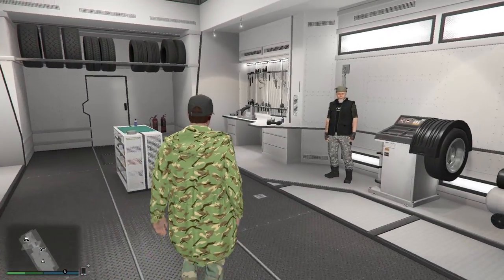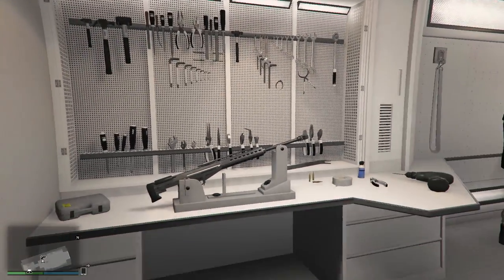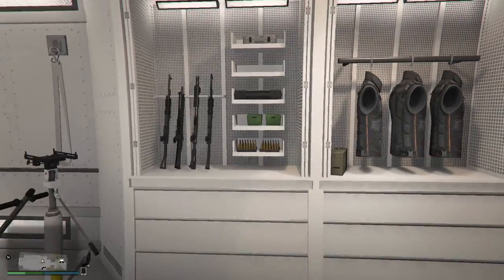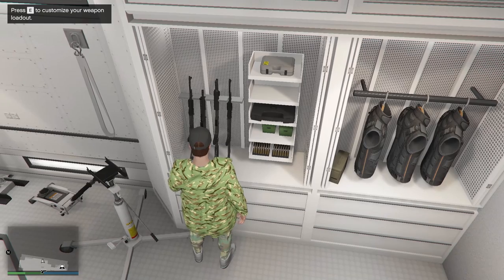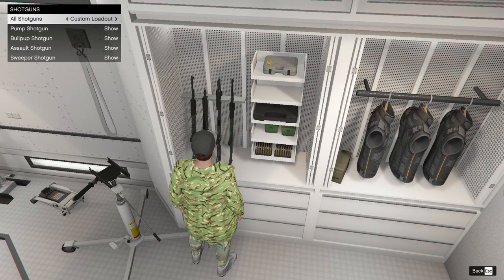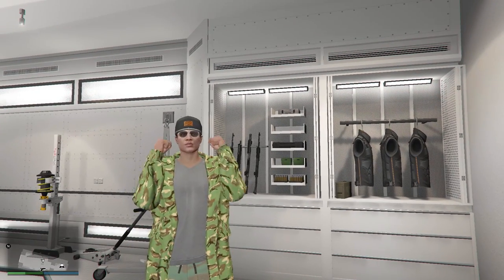When you're inside your underground bunker and your mobile operation center is there, you'll notice the license plate on the back is different to the one you actually have on the MOC in free mode. Now this next tip might be too late for many of you, but if you haven't purchased an underground bunker yet, listen up — I can save you several hundred thousand dollars. When you go to customize your bunker, do not fit a gun locker. You don't need it — it's a complete waste of money, because when you purchase a mobile operation center, you get one for free inside it.